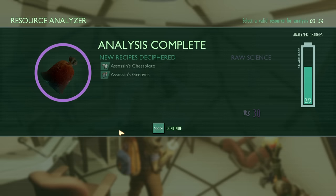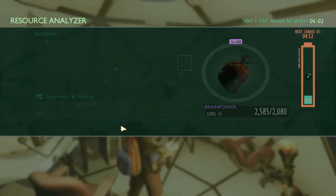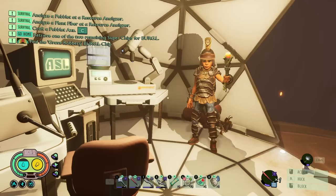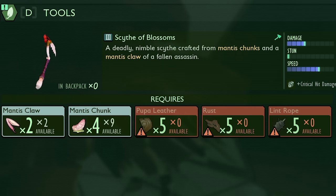Resource analyzer - analyze the mantis chunk. Tell us all the favorite things we need in our life. Assassin's chest plate, greaves - that sounds fun. The claw is probably for some sort of weapon. Scythe - that sounds fun! A scythe, and then the head - probably a mask. What do those do? I've got things to research too, like this moth head we found forever ago. I just used up all the charges - why would you do that?